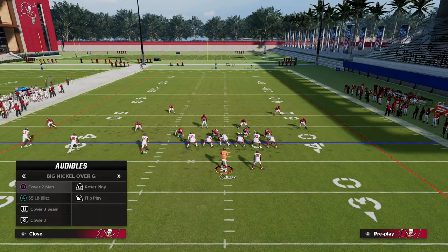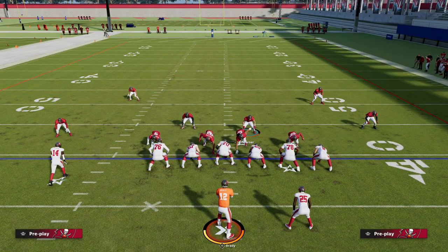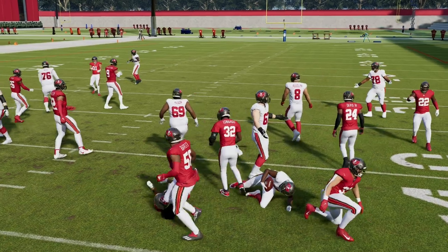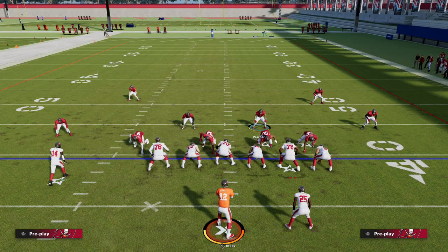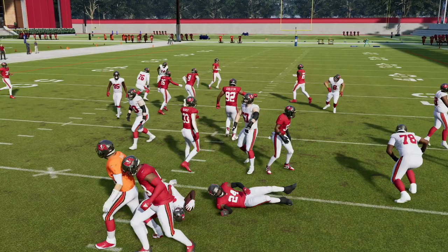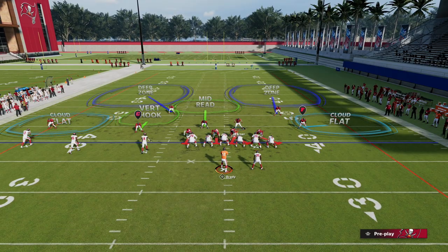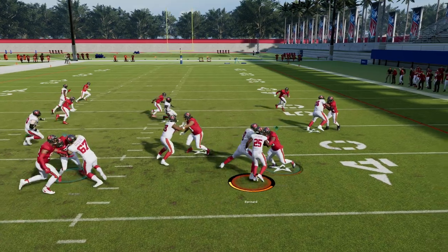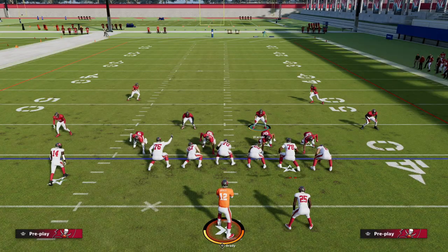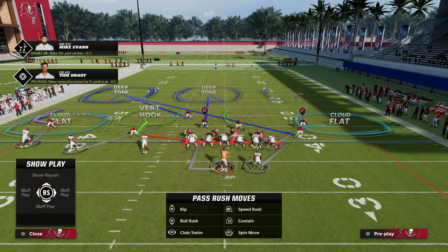For the counter from Trips Tight that imitates the O1 trap — the guard on the left side pulls. You shoot in, dodge the guard, and make the tackle. As long as you do that, you're going to be fine against the O1 trap. This is one of the many reasons Big Nickel Over G is the best defense in Madden 23 — it can stop literally every run. And if you don't have a run threat, it's really difficult to pass.